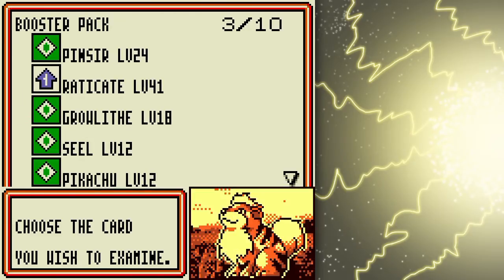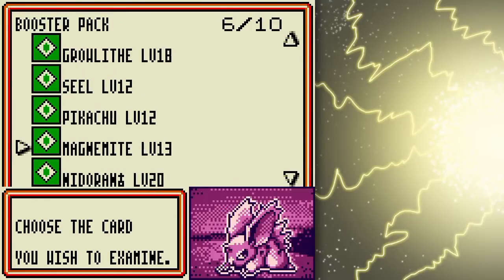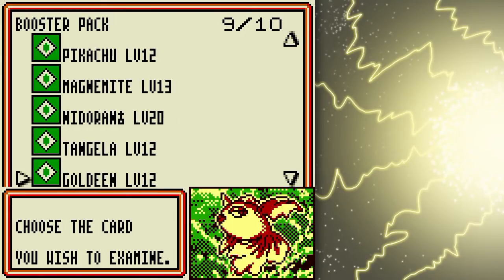Got another Raticate. I might want to add that in there to balance out the whole Rattata squad, because that Rattata and Raticate line actually aren't too bad because of their whole low energy cost, which is good for early game stuff — 20 damage attacks.